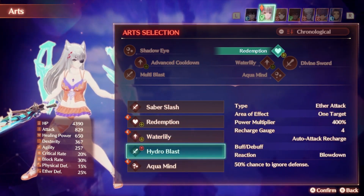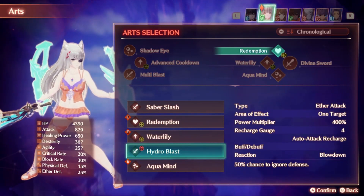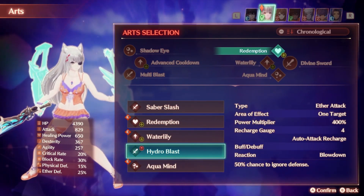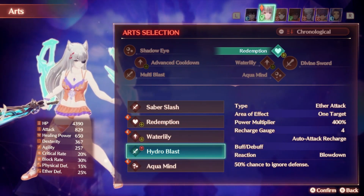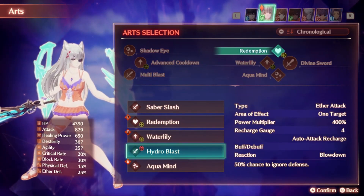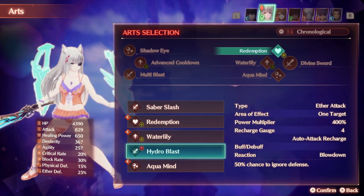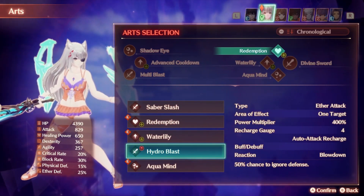Hydro Blast is your damaging art. This has a 400% power multiplier, which is pretty decently strong, with a recharge gauge of 4, which is also pretty fast. It has a chance of inflicting blowdown and a 50% chance to ignore defense. However, this class is not really an offensive powerhouse — this is not really an art I would say is required by any means. The overall offensive power of the class is just so low you're probably not going to get much benefit out of this, so I don't really recommend running this over your other supportive and healing options.